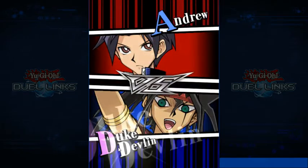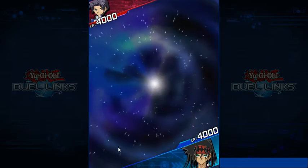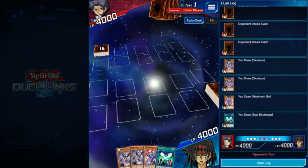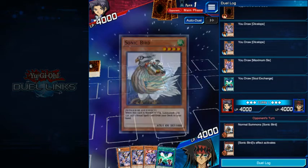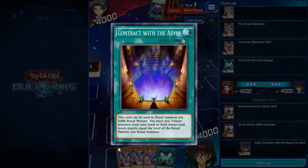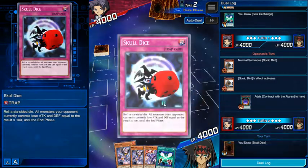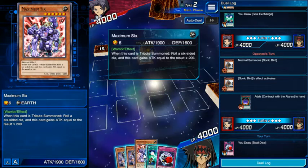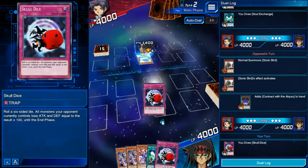Let's start out going after the Contract of the... this will probably end in disaster. Okay, not exactly the best, but oh well, this could work in my favor. So there's a Contract with the Abyss — so he either has a ritual monster already in there or I'm still screwed. We have two Dice Clops to start out with, Maximum Six, a Soul Exchange, and a Skull Dice. I think I'm going to hold on to Maximum Six and Soul Exchange just in case he gets his ritual monster out first.